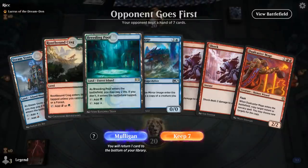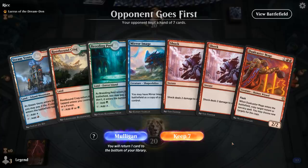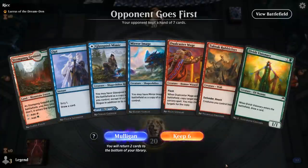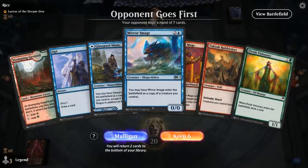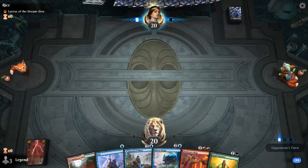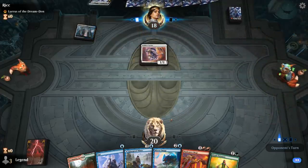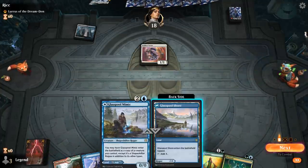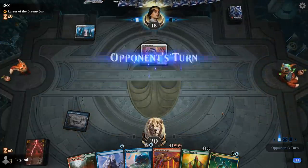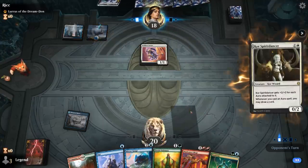We're on the draw facing Lures of the Dream Den. We have double Shock if it's the Spirit Dancer deck, but the rest of the hand leaves a lot to be desired — still a mulligan. The next hand: play as a land, Visionary, copy it with Mirror Image, bottom the Rubbleforts, and Opt can help dig for combo pieces. Not great, but I can't go to five. Indeed it's the Spirit Dancer deck — and there's Neoform, our most important combo piece.